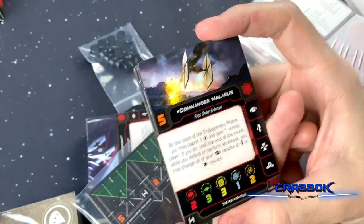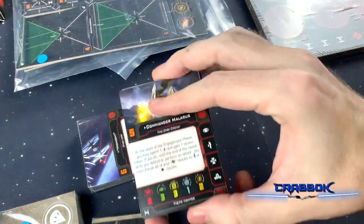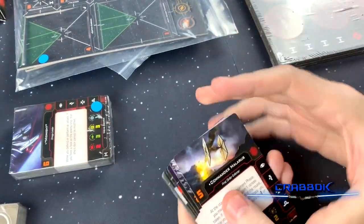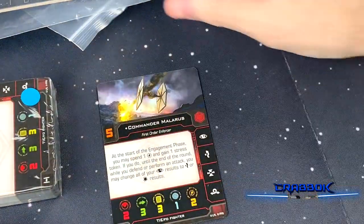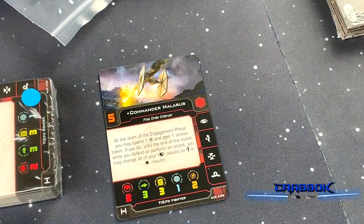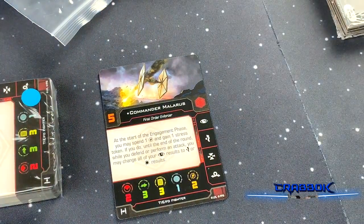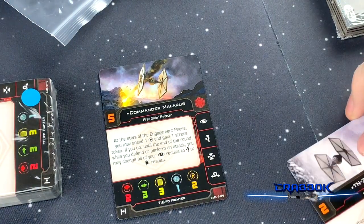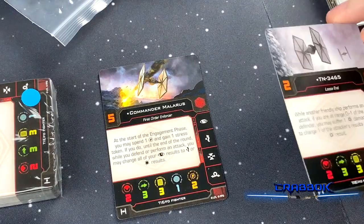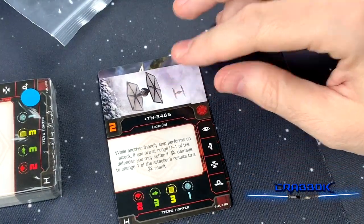We've got Commander Malarus — he's a First Order pilot for the TIE FO. At the start of engagement, you can spend a charge and gain a stress token. If you do, until the end of the round, while you defend or perform an attack, you may change all of your eyes to evades or hits. He's got initiative 3, 4, 6, 5.